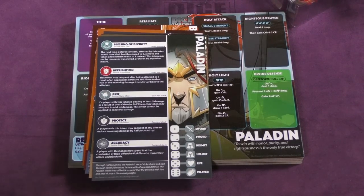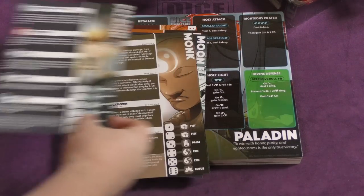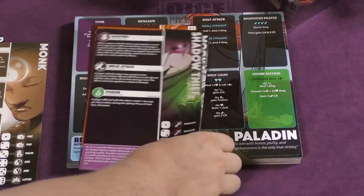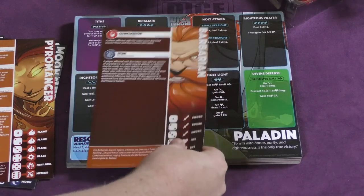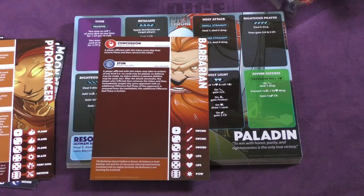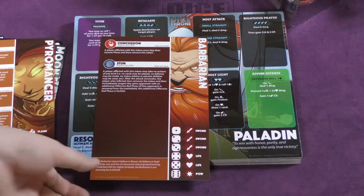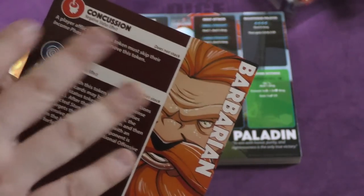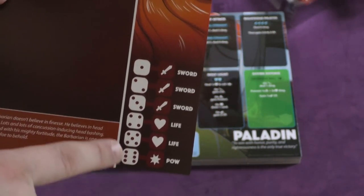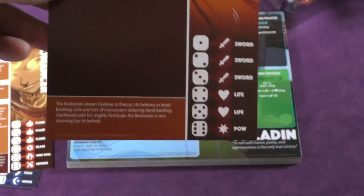In Dice Throne, each player is going to pick a character. Six characters come: a Paladin, a Monk, a Shadow Thief, a Moon Elf, a Pyromancer, and a Barbarian. When you take a character, you're going to get several things. You'll take this sheet here — this explains any special abilities you have, tokens that you can use on other people, and it shows your dice and the number correlation on each side of the dice.